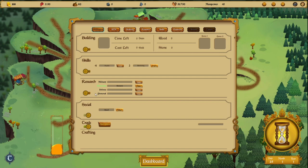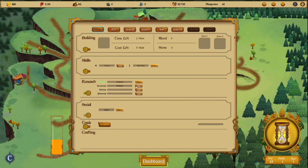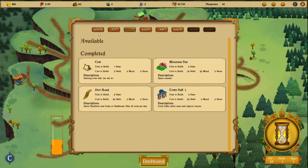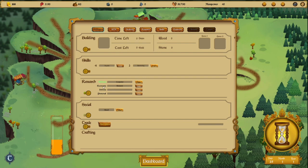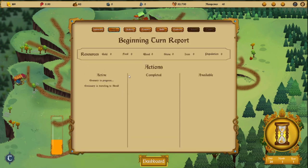Let's try to do something. I want to make some research, work on skills, and maybe go for the Granary — it's best to expand our economic aspect. Let's skip the turn. At the start of the next turn we can see what we have active: Granary is in progress, and the Emissary is traveling to Accru.